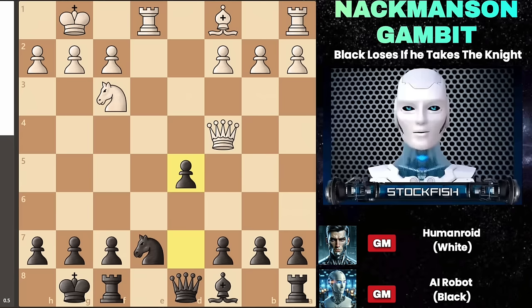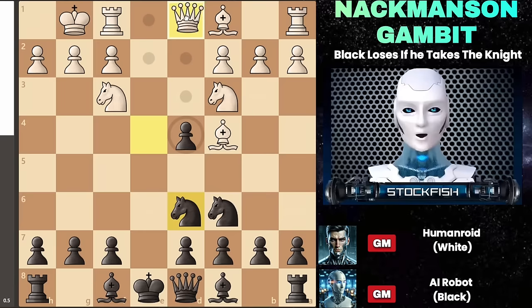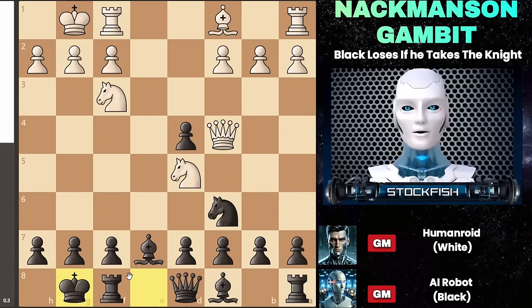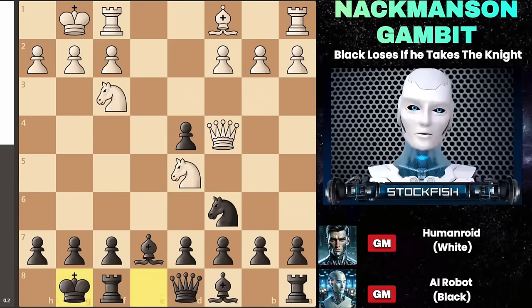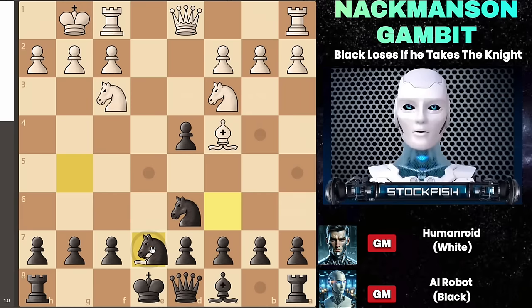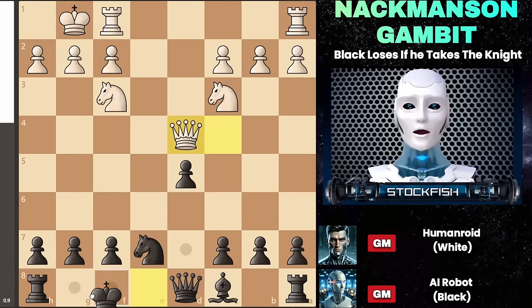You'll have a pawn advantage as black, making this a versatile approach applicable in various variations. When white begins with a queen check, follow the same approach: block with the bishop, castle kingside, trade pieces when possible, and then gradually activate your pieces. Similarly, when white plays bishop to g5 — block with the bishop, exchange pieces, develop with tempo, and once again castle kingside. This strategy is simple yet highly effective.